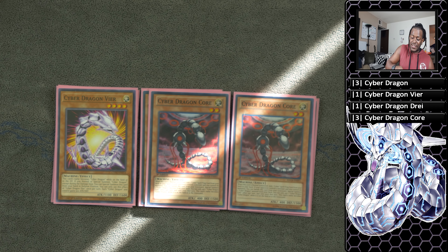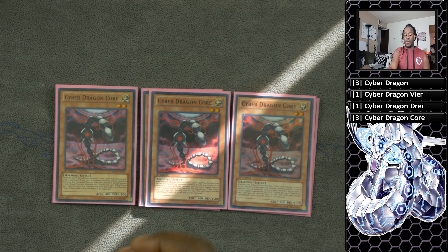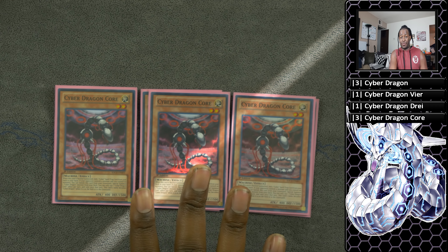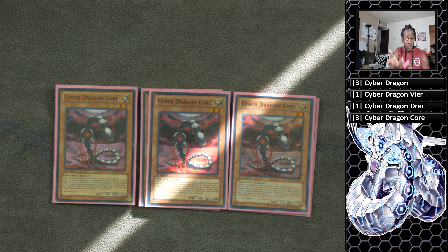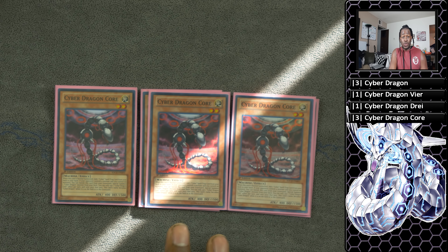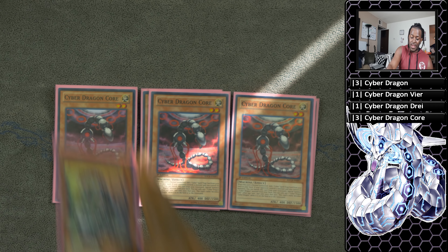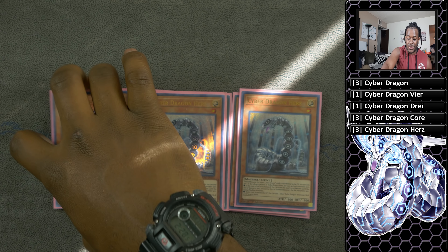Next is three copies of Cyber Dragon Core. This guy is amazing. When he is normal summoned, you can add one cyber spell or trap card from your deck to your hand, and then you can banish him from the graveyard if you control no monsters to special summon Cyber Dragon from your deck to your side of the field. He is our Reinforcement of the Army or Stratos-like monster inside the deck, and the best thing is that he treats himself as Cyber Dragon, so when you Machine Duplication him, you can special summon Cyber Dragons from your deck.